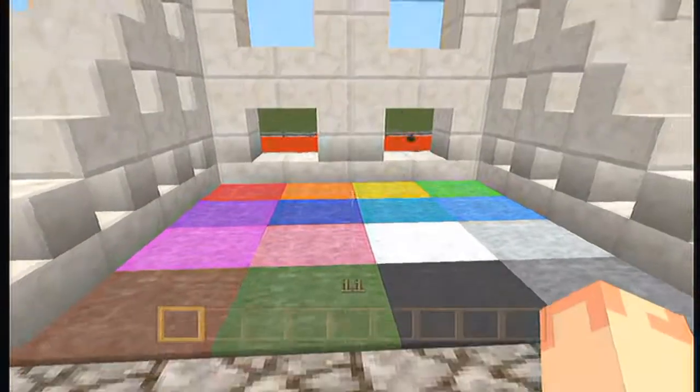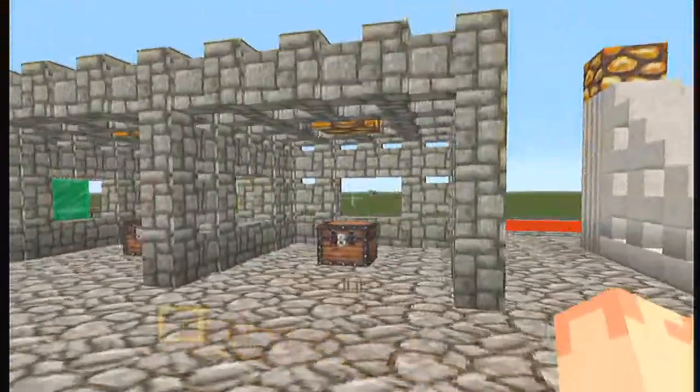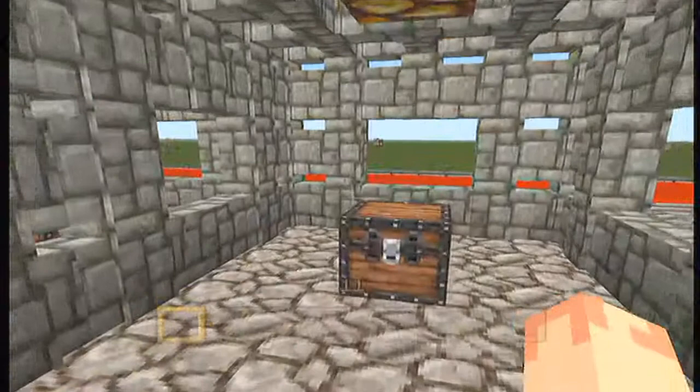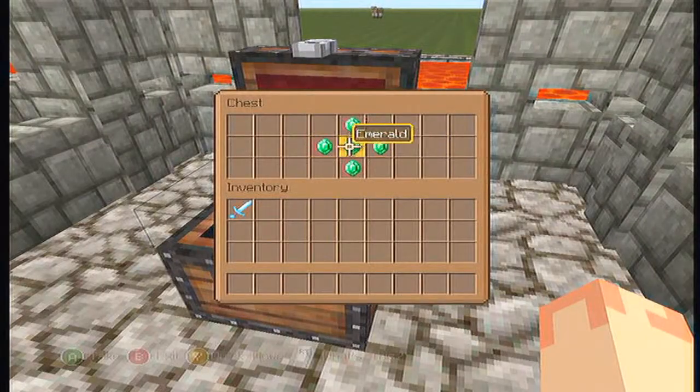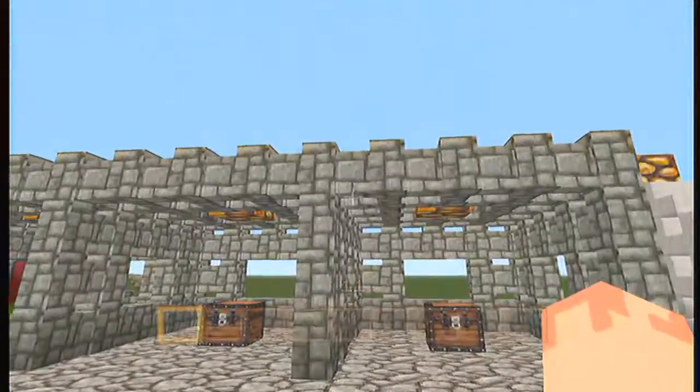Then you've got wool — you've got all 16 colors you can put in your world now: red, orange, yellow, green, blue, indigo, violet, black, white — all those colors. And we've got emeralds added into the game, which is pretty awesome.